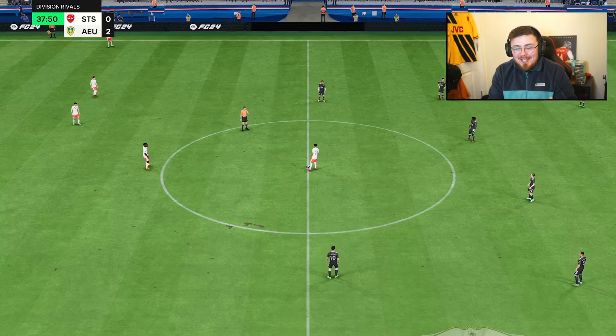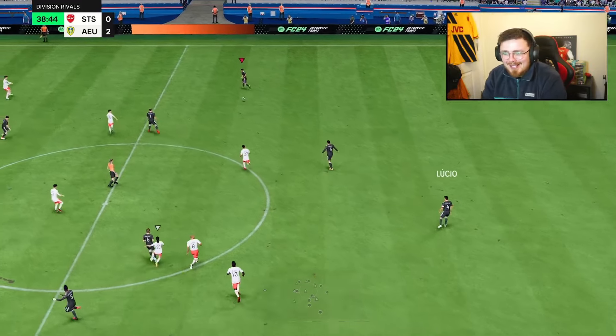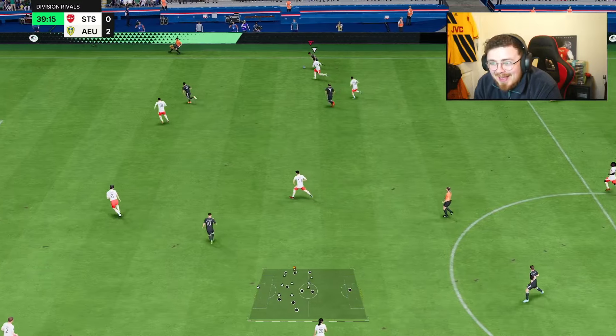I'm loving the fact that I'm kind of bumping into my opponent but still coming away with the ball. That might be the icon factor — a lot of icons have that kind of luck where 50-50s are bouncing off them and they're picking up the ball and coming away with it. But that is phenomenal.